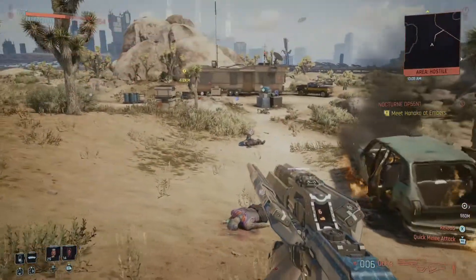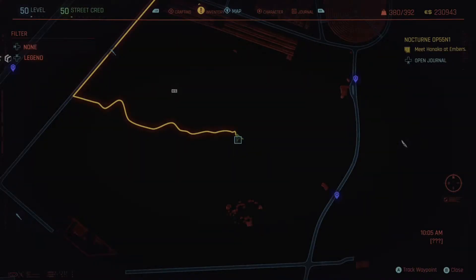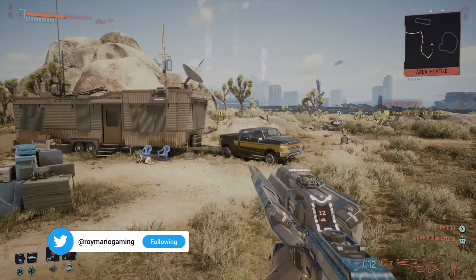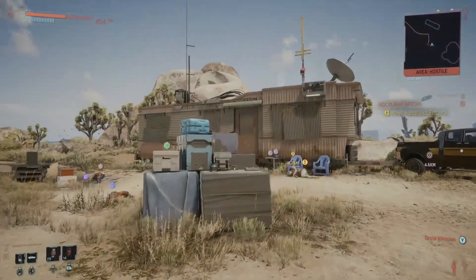Once you get here you want to go in a westerly direction straight into the desert and you're going to come to this place here. When you get there you're going to find this one really interesting — it's the actual RV from Breaking Bad that they first used to create their product. That reference will become a little bit more apparent in just a second.